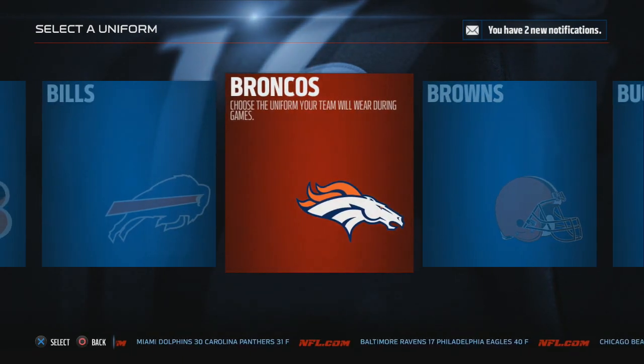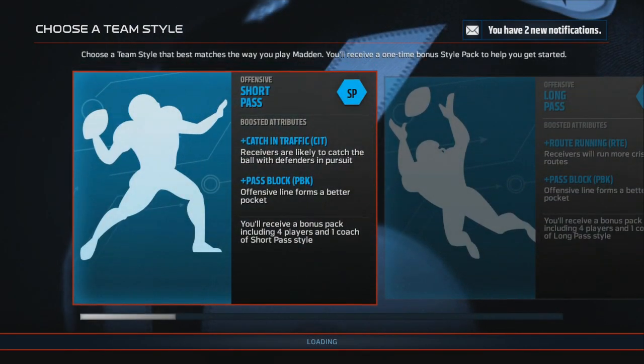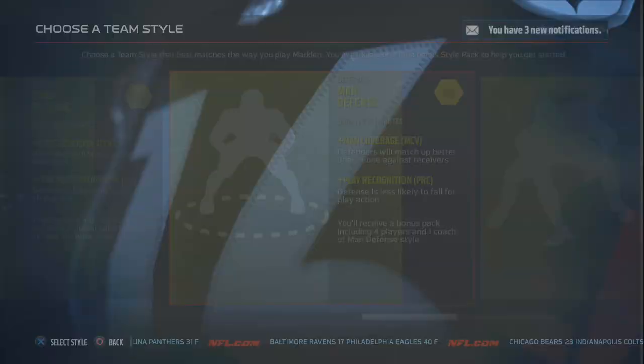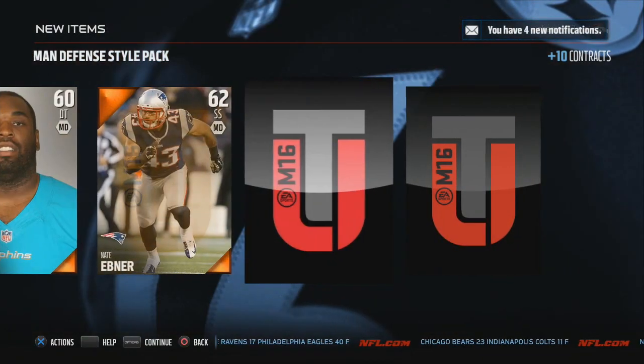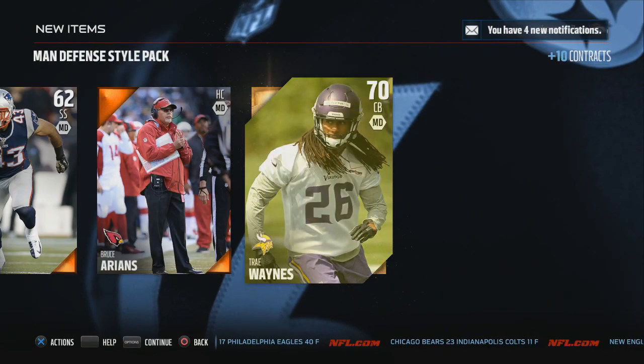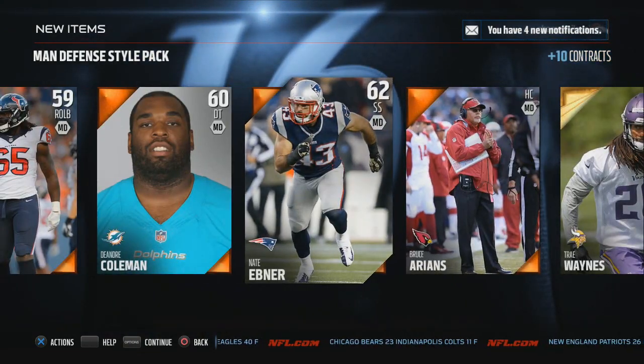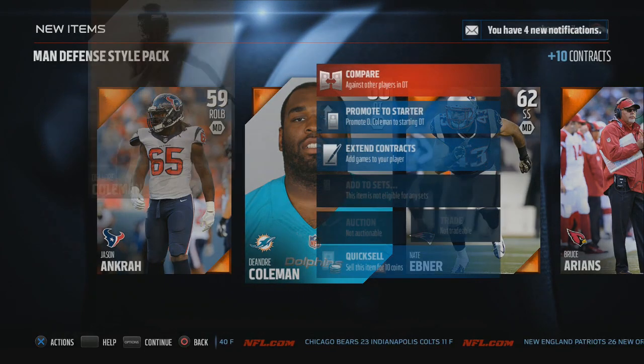Let's start our PS4 Ultimate Team. You have a uniform, select your first team style. You have opened your team style pack - these players increase your selected style, but only if they're in your lineup. I think we got trailing last time. That's just the standard when you get play action and we'll match up better one-on-one against the receiver.